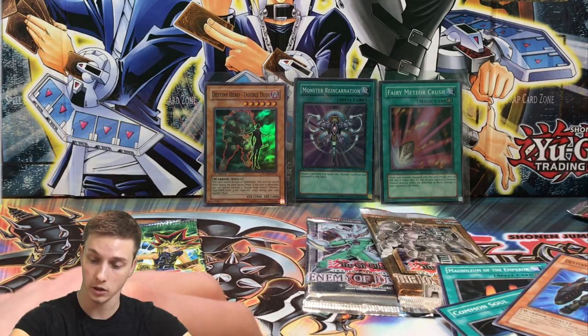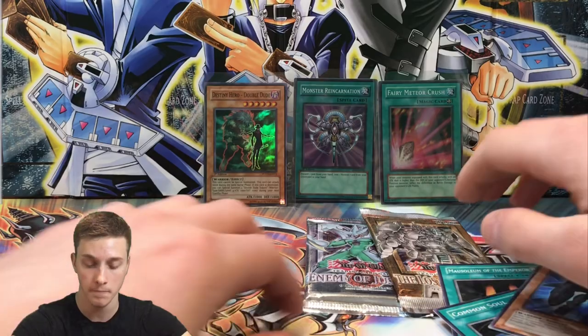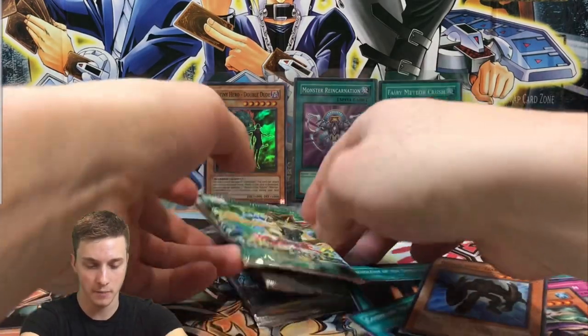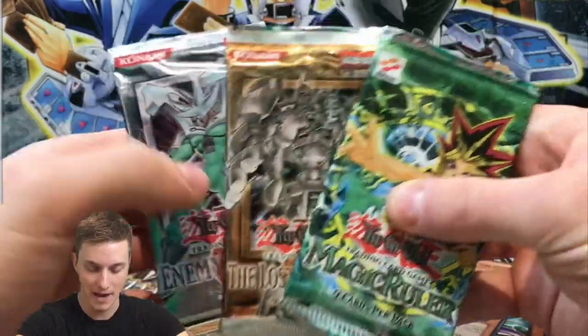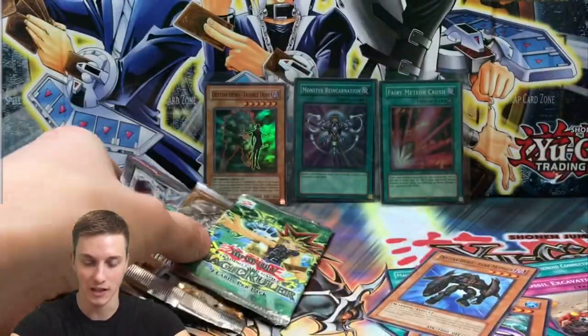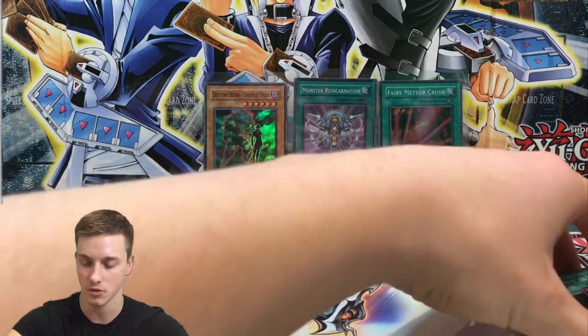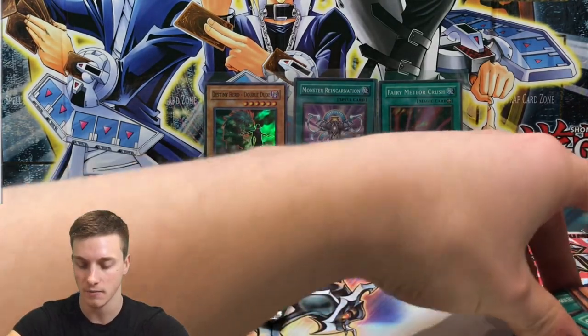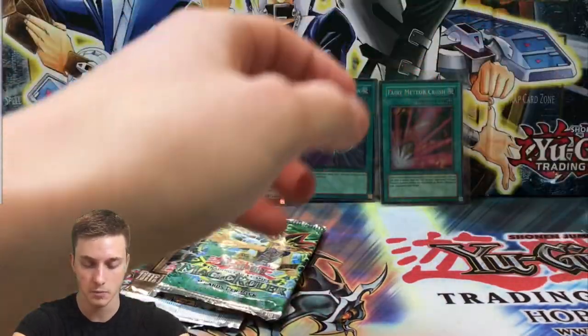Three hollows out of six packs — half the ratio, pretty good so far. Smash that thumbs up for luck. Three big packs left: Lost Millennium, Enemy of Justice, and Magic Ruler. Can we get an ultimate rare cover card from GX, a Relinquished, or a Blue-Eyes Toon Dragon from Magic Ruler? Let's set these rares to the side.